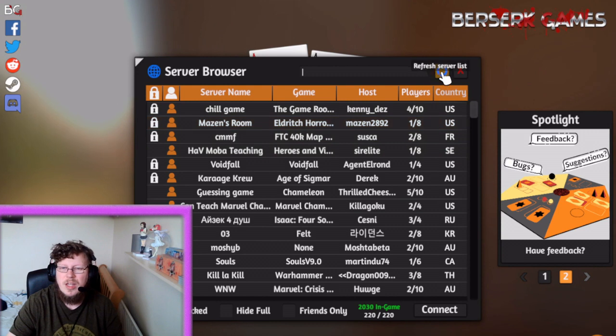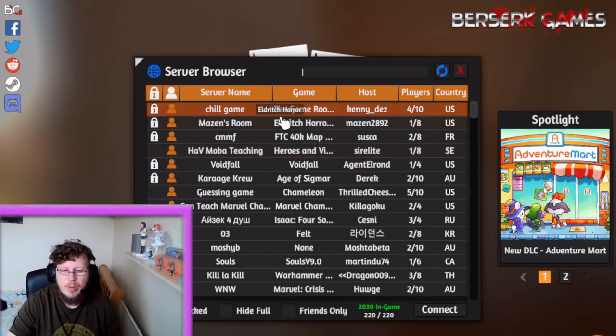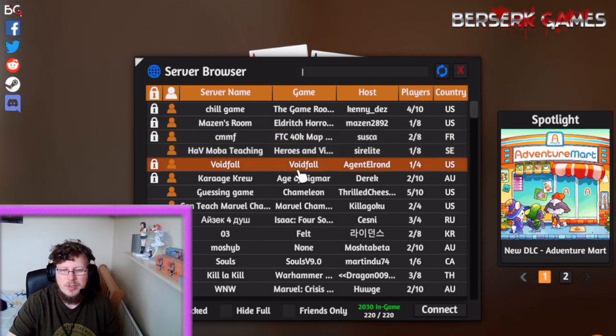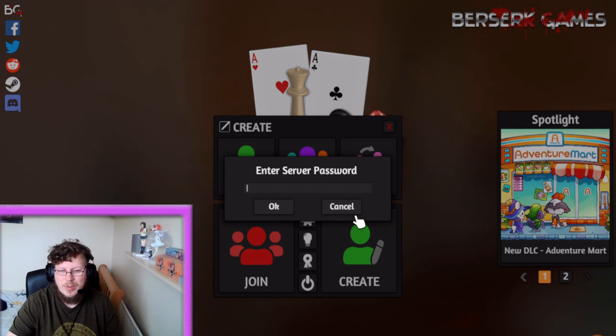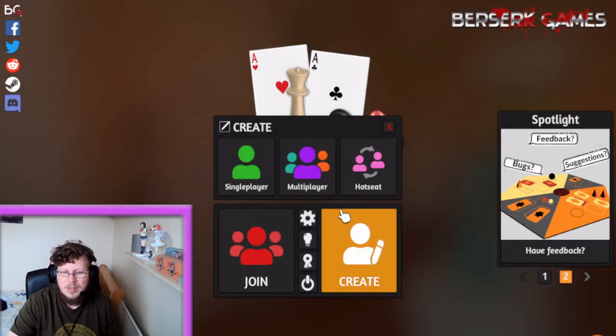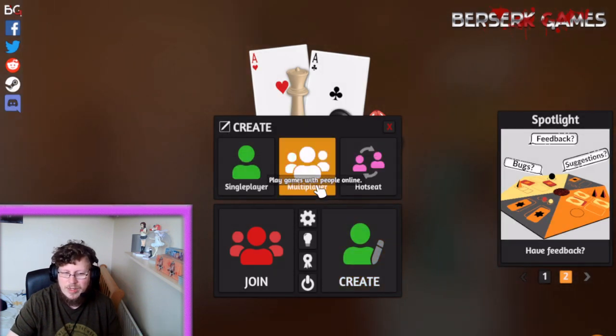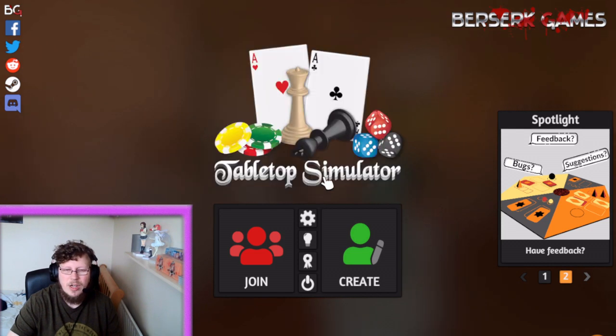You've got a refresh button to update the list. Once you double-click on a room it asks you for the server password. These are case sensitive — I am going to be very adamant on that.